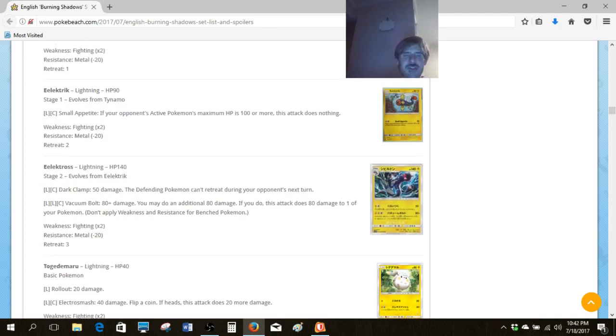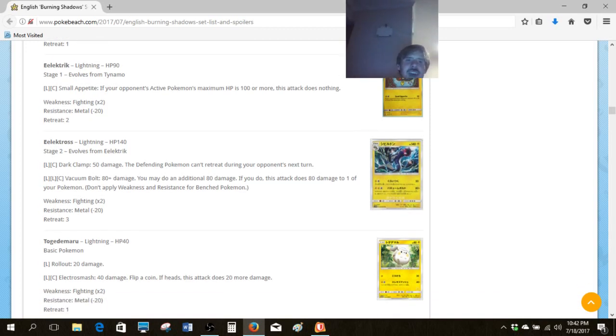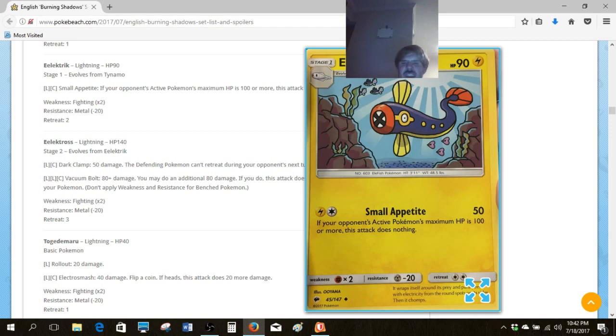We've got an Electrode — obviously you don't want to run this Electrode over Dynamo or Electric in Expanded, but its attack is kind of niche, which inherently gives options to other decks. It does nothing if their HP is high, and it's only 50.